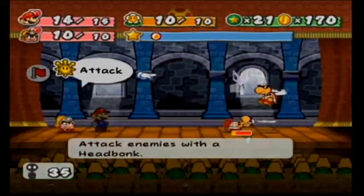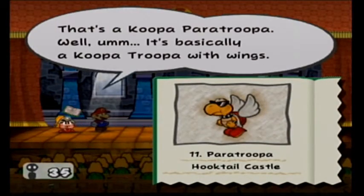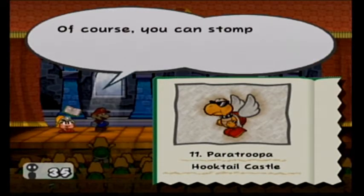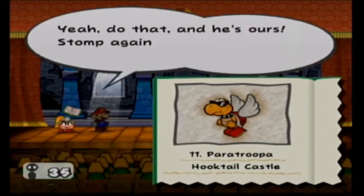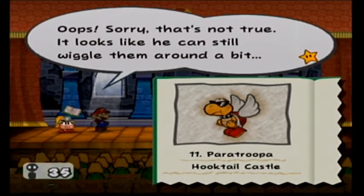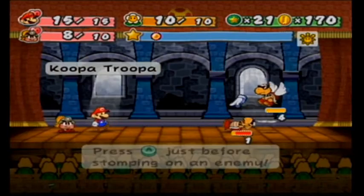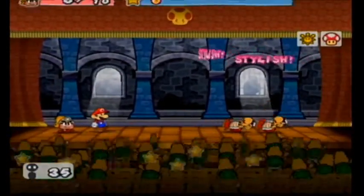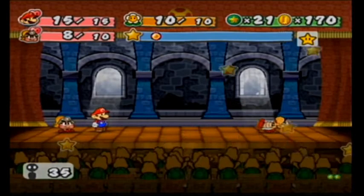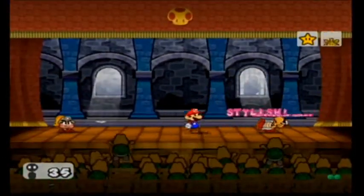And here we have a flying Koopa — time to tattle. That's a Koopa Paratroopa. It's basically a Koopa Troopa with wings. Max HP is 4, attack is 2, and defense is 1. I kinda hate that this guy gets to fly. Of course, you can stomp on him and he'll plunge down and be a plain Koopa Troopa. Stomp again to flip him and his arms and legs are useless! Well, he can still wiggle them around a bit. Super guard failed, but Happy Heart seems to be working. And we've got all Koopas in the audience cheering us on as we're beating up other Koopas. But it's okay, because these Koopas have sunglasses and red shells to signify they're bad Koopas.